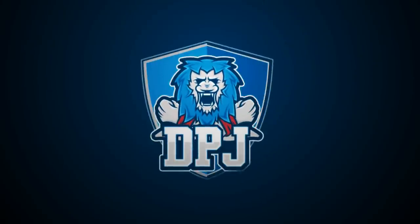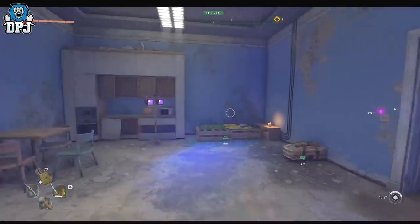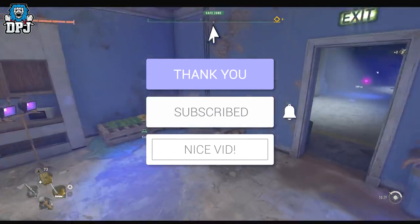Today I'm back with another Dying Light 2 video and we're talking about the seemingly bugged Authority Pack DLC. My name is DPJ — if you enjoy the video, leaving a like really helps out, and if you want to see more, be sure to subscribe.